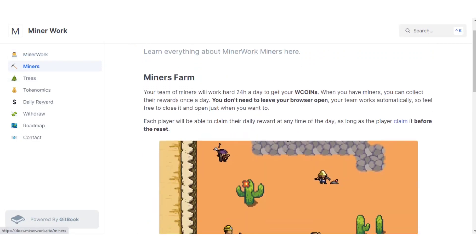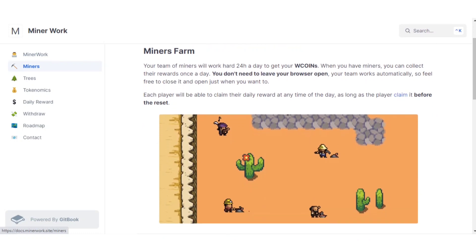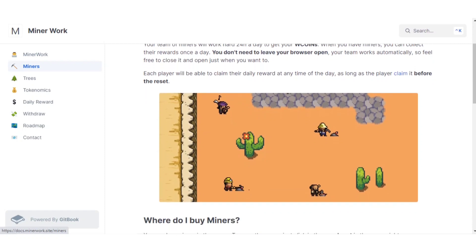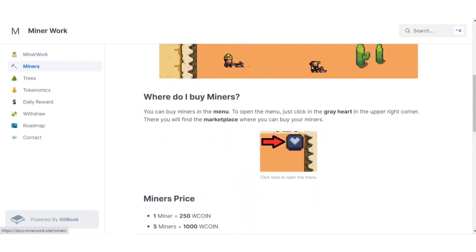In the miners farm, your team of miners will work hard 24 hours a day to earn W coins. When you have miners, you can collect rewards once a day without leaving your browser open — your team works automatically. Each player will be able to claim their daily reward at any time of the day, as long as they claim it before the daily reset.